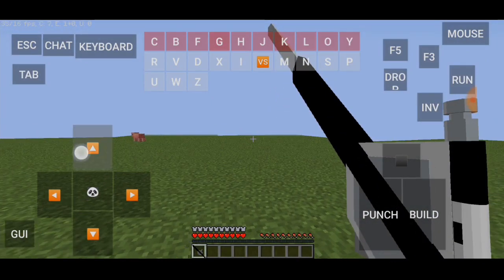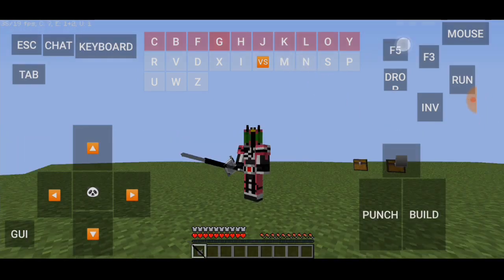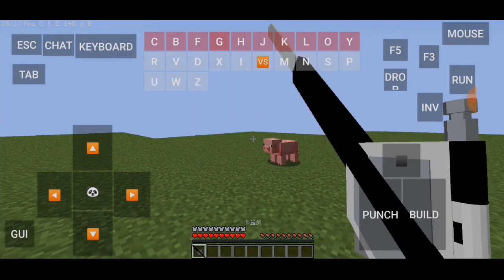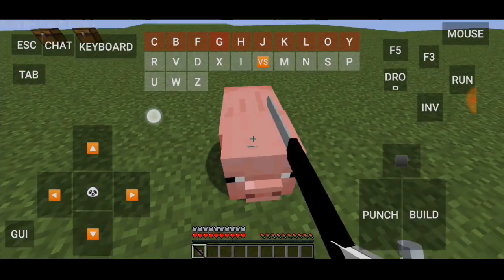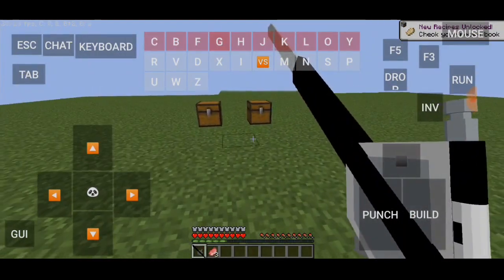Cara mengubah senjatanya: kalian bisa pencet sneak terus pencet build biar bisa mengubah senjatanya. Nah jadi senjata panjang. Sneak + build lagi nah bakal jadi senjata tembakan. Kita sneak lagi bakal jadi senjata panjang lagi. Mantep!